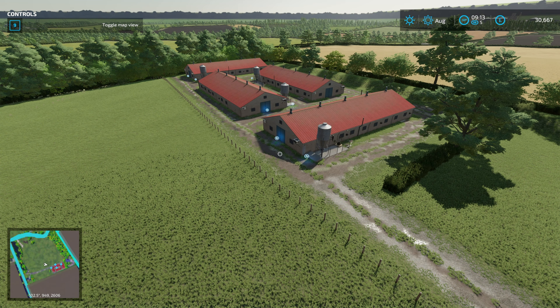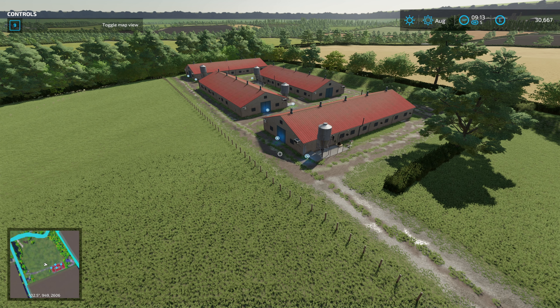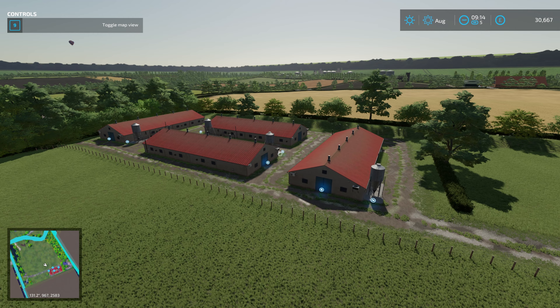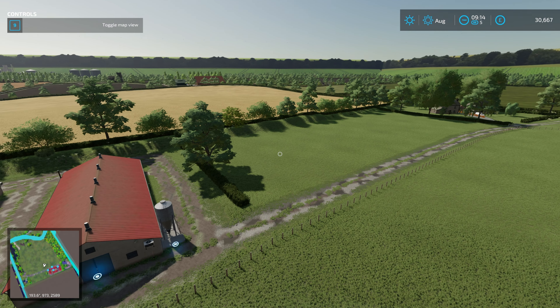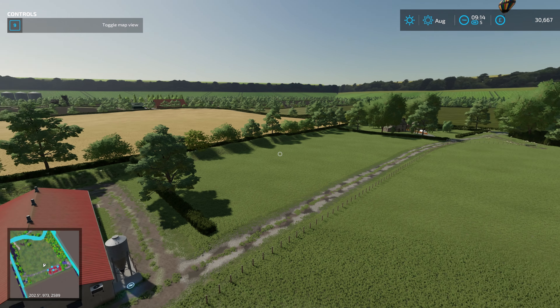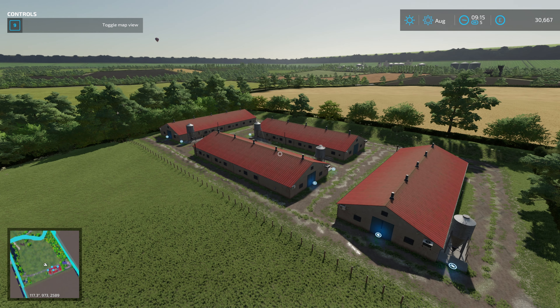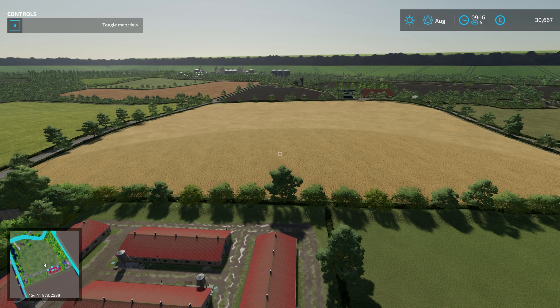The next stop on our tour of The Oaks is the chicken farm. This has four huge chicken sheds - between them you are looking at 6,000 chickens. There's a bit of space out here if you want to run this as a farm and build a bit of a yard. I've never gone that heavily into chicken farming, but on a big map like this you could do something quite different.